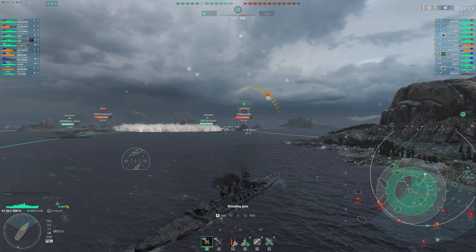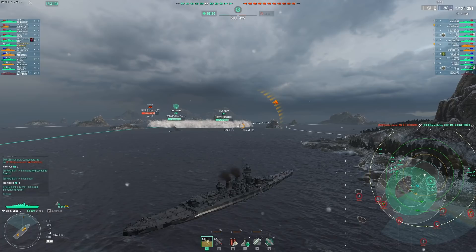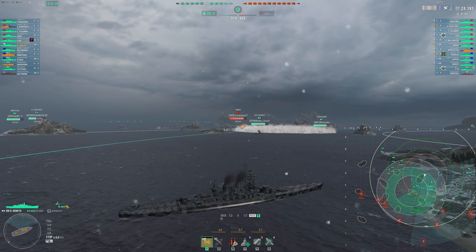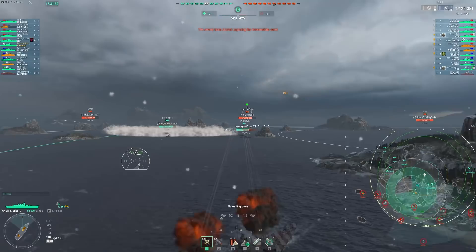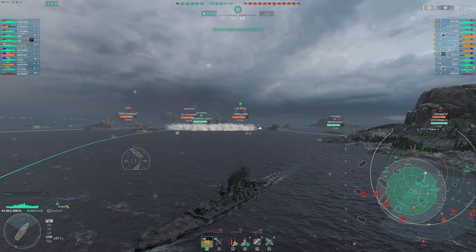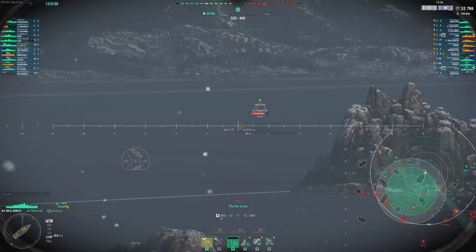Of course the issue is the slightly longer reload compared to Roma and the worse dispersion you saw right there. But we're nearly at 30,000 damage already - it's a great start. You can see the enemy team leaving this side pretty dramatically, so we're probably going to have to deal with the Columbo, the GK, and the Moskva eventually. The German upper belts are going to shatter my SAP, so we can only really pen our SAP shells on his superstructure. The SAP is best when shooting at the hull of an opponent - that's really what you're looking to hit, because that has the most HP.